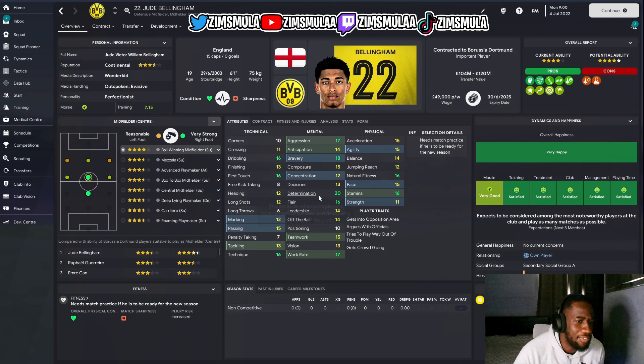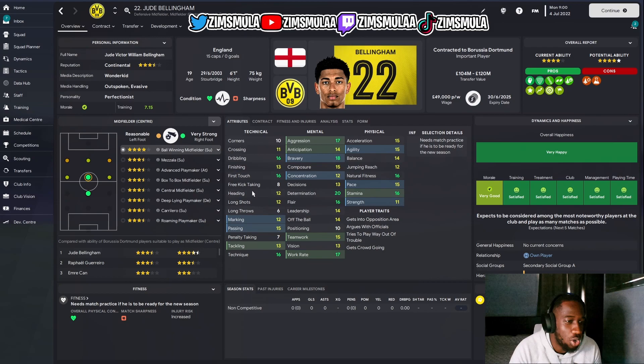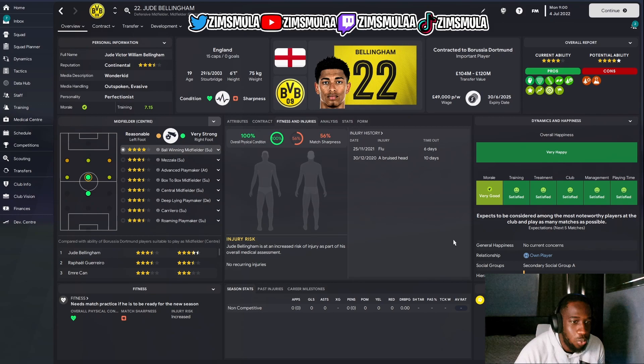He's already valued at 104 to 120 million. Looking at his attributes: dribbling 13, finishing 13 — a midfielder with 13 finishing — first touch 16, passing 15, technique 16, work rate 17, stamina 16, natural fitness 16, pace, acceleration, agility. He's literally a complete player apart from free kick taking, corner taking, long throws, penalties, and positioning. He's averaging a minimum of 11 or 12 on every single attribute.